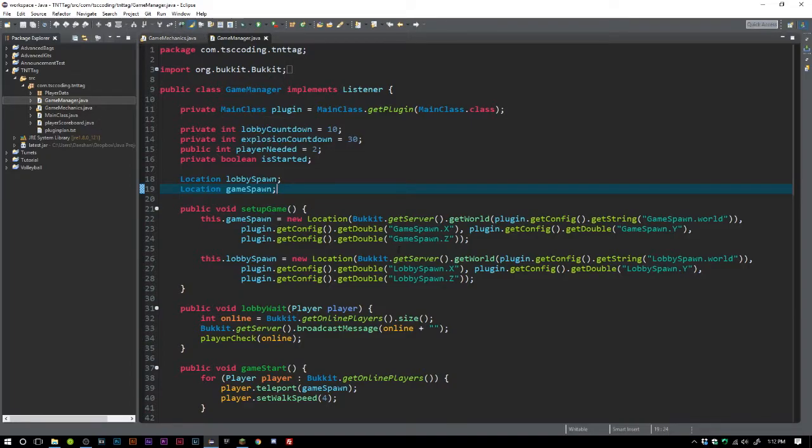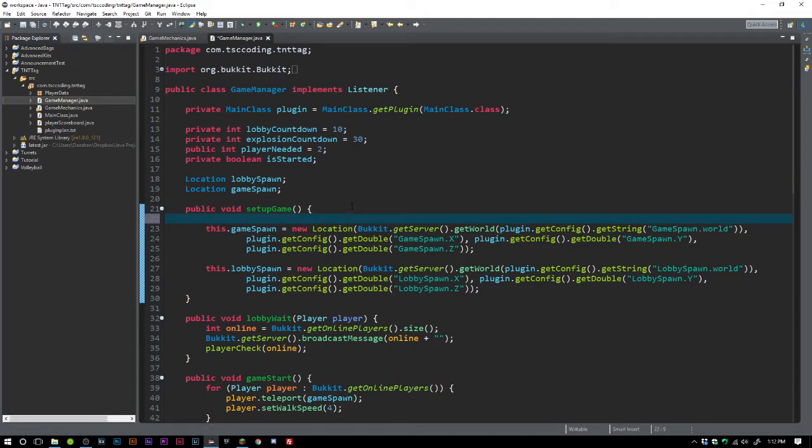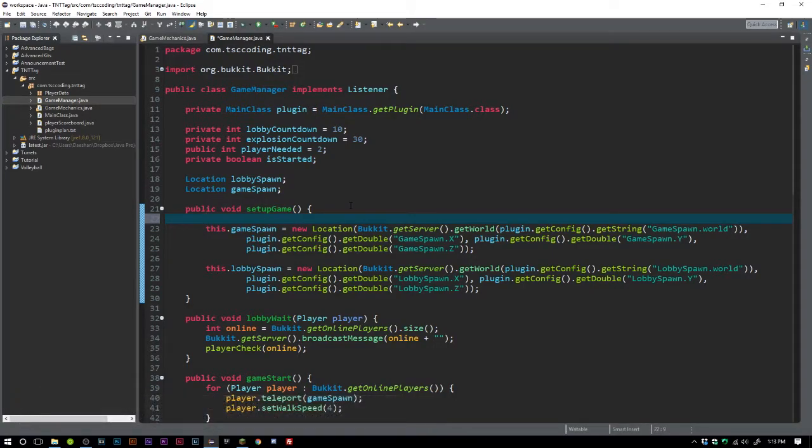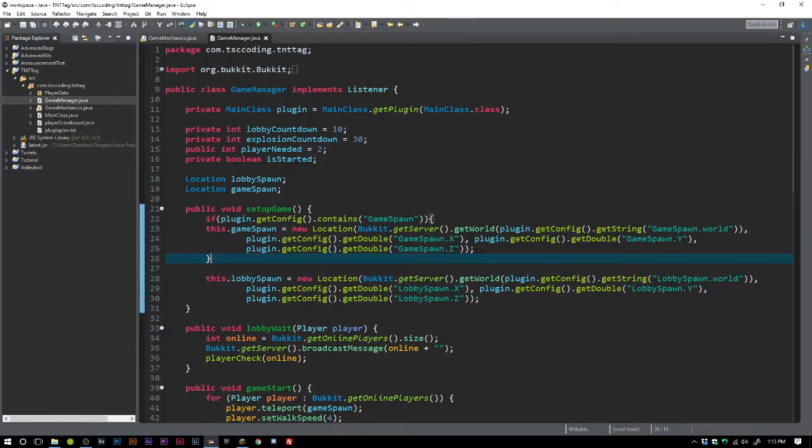The first thing we're going to do is in our game setup we're going to check the config to see if it contains a game spawn. All the code will be available on GitHub so if you get lost you can check it out there. We're going to say: if plugin.getConfig().contains and we're going to check for 'gameSpawn' — because that's how it is in the config — so if it contains game spawn we're going to do that.